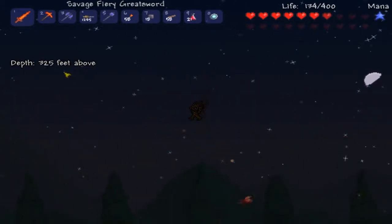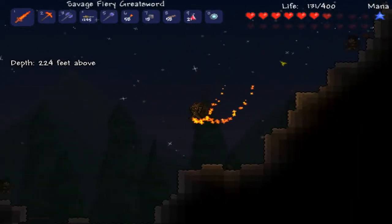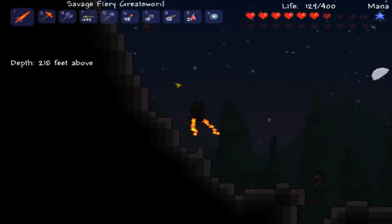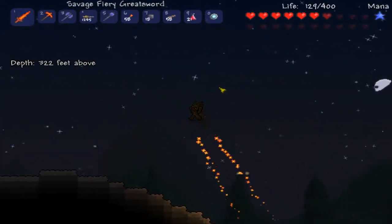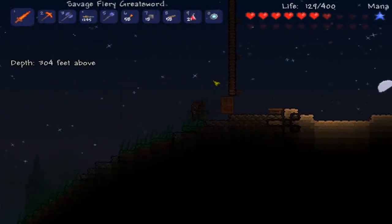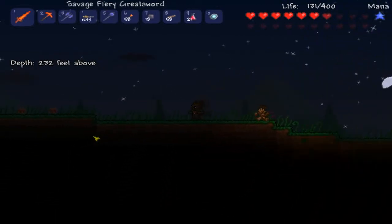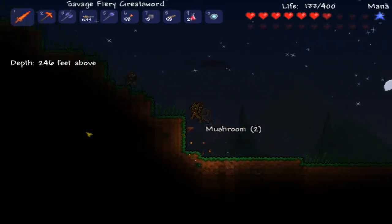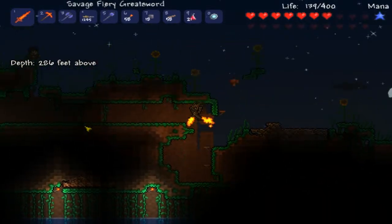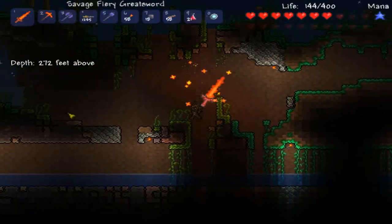I feel so stupid, guys. I had the Hermes boots, and then I bought these other boots and thought I didn't need the Hermes boots anymore, so I threw them away. Then I looked up the Spectre boots and found out I need these boots plus the Hermes boots to make them. So now I have to go look in Golden Chests and caves just to find another pair. I was so pissed about that, but I got over it.